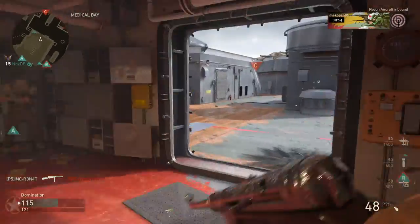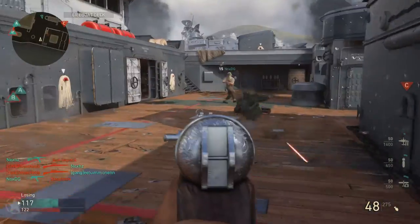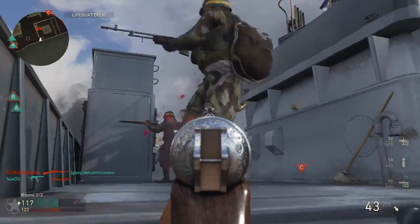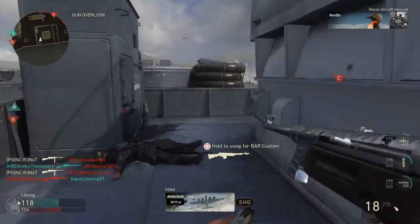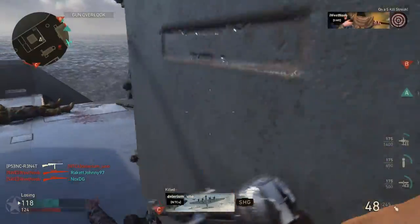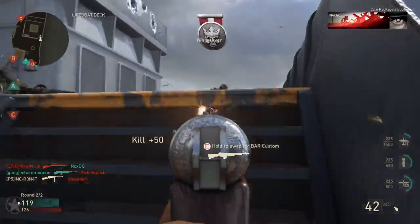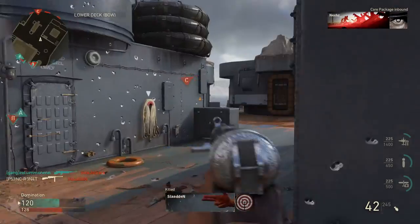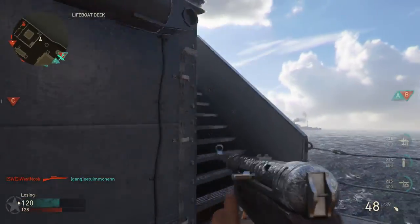If I were to replace the rapid fire with other attachments, I would go with advanced rifling so you have more range on the gun — it would be like a carbine or a medium-distance shot rifle. Or I would take away the extended mag instead, because the rapid fire is like the beast of this gun — it's what makes it so good.